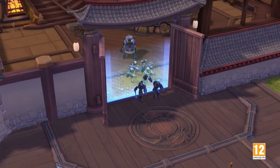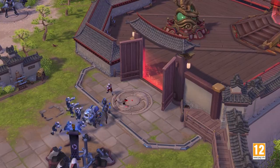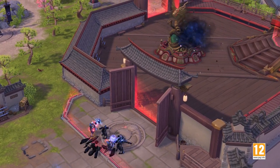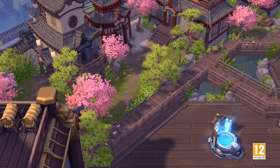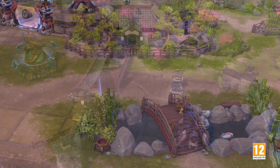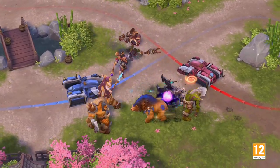Lastly, destroying enemy keeps will cause sappers to spawn with your minion waves. Take advantage of the extra pressure these powerful minions can provide as you continue to push for the win. Hanamura, home to the Shimada clan, has entered the Nexus bringing new game mechanics to Heroes of the Storm.